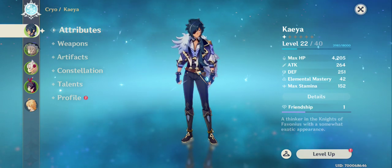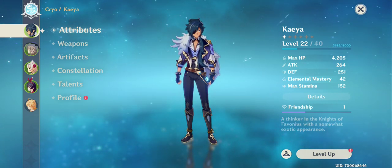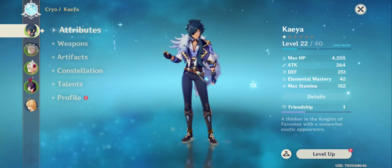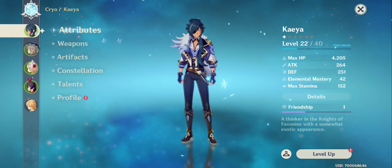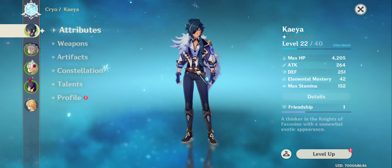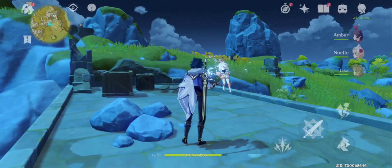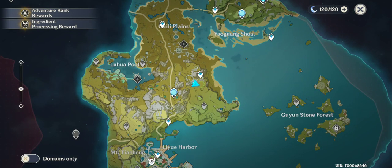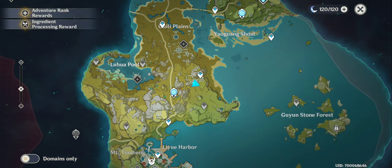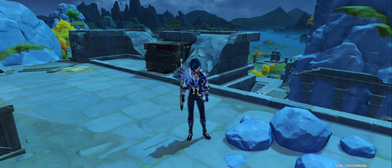Stamina is also super important. You use it whenever you run, jump, climb, swim, or fly. You can gain stamina from leveling up and also from unlocking and leveling up the Statues of Seven, which will also give you stamina.